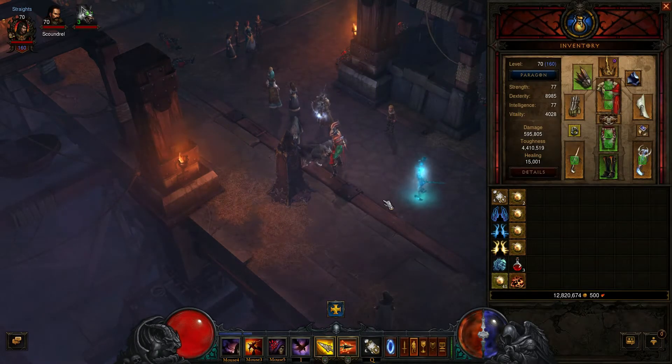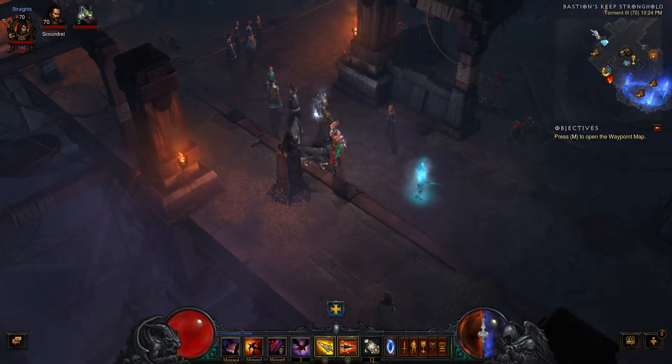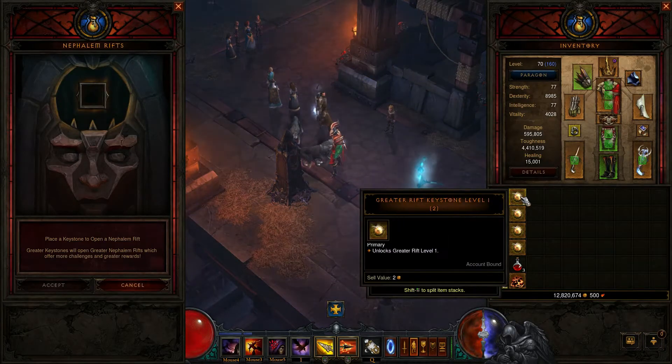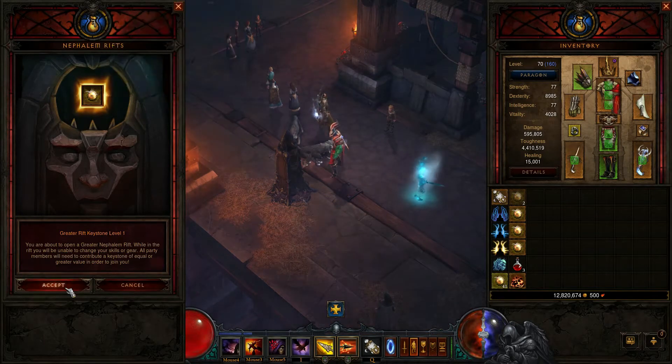You don't have to really worry about clearing out your inventory because one of the good things about this is the items really won't drop until the end. I'm showing as being on Torment 3 right now, but that's not going to matter. I'm going to go ahead and put this greater riftstone level 1 in and accept.